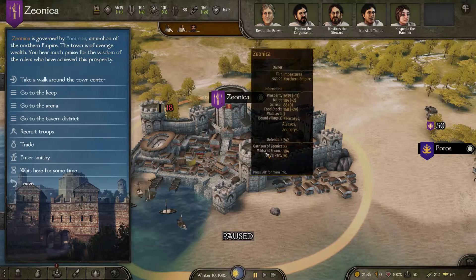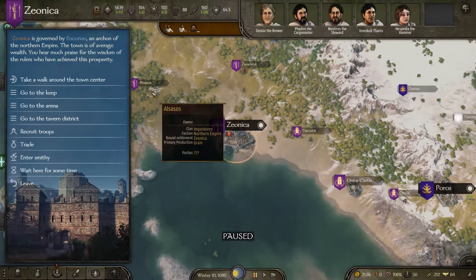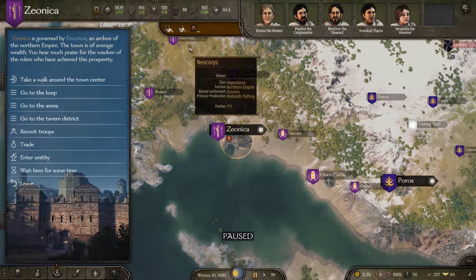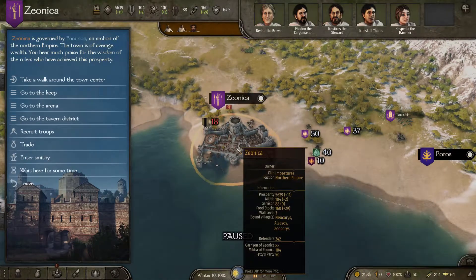First thing you're going to do is click on the town. Check out that this one's got grain, grain, and midlands property. Probably start a pub going on here.